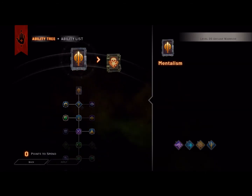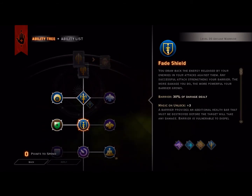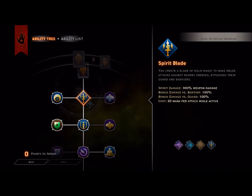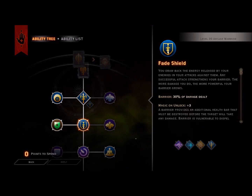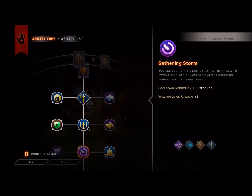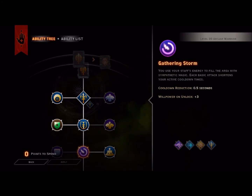We're going to start in the Mentalism tree and first head into Fade Shield. Fade Shield is going to give us a barrier for 30% of the damage dealt with Spirit Blade. From there we're going to go for Gathering the Storm. Gathering the Storm means all our basic attacks on our staff are going to reduce our cooldowns by 0.5 seconds for the abilities we'll be using, and it gives us a nice Willpower unlock plus 3.